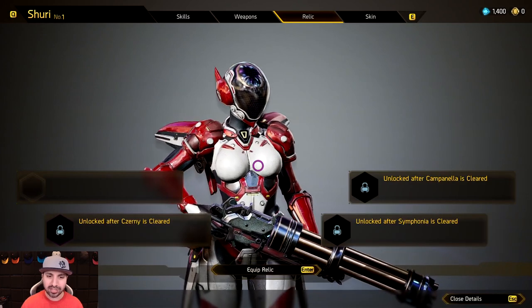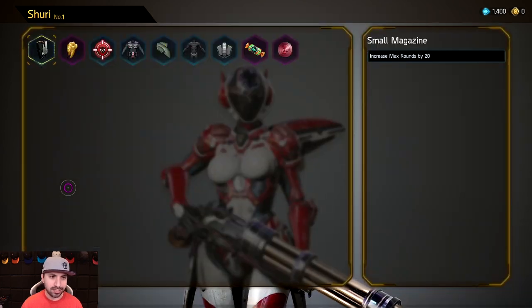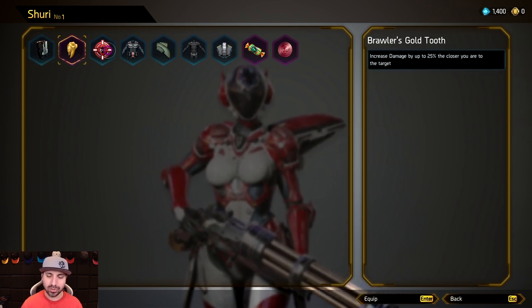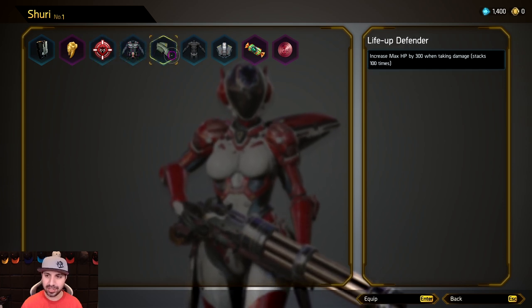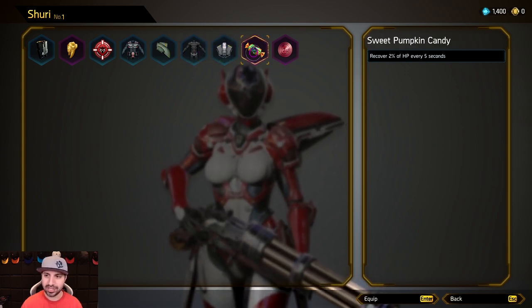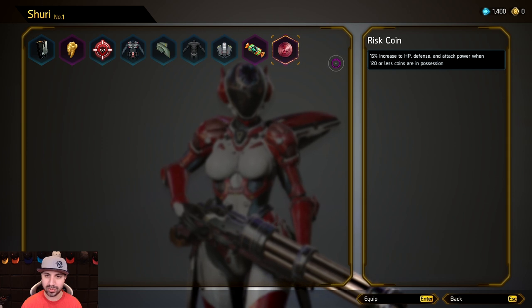Now something I didn't explain in the last video that I wanted to touch on quickly are relics. When you click on relics, once you defeat a planet set you unlock a relic slot. The relics available include: increase maximum rounds, increase damage the closer you are to a target, additional damage to bosses, defensive increase, maximum HP when taking damage, increase max HP, 10% melee damage reduction, and 2% recovery every 5 seconds.